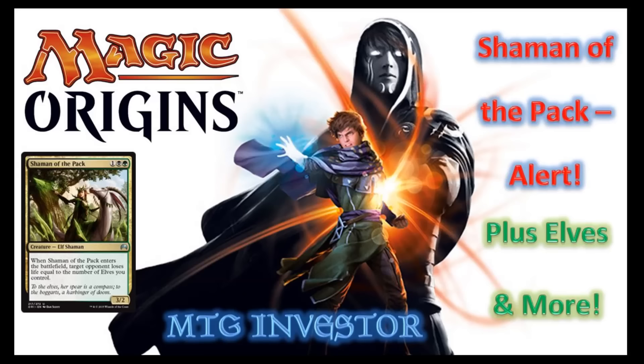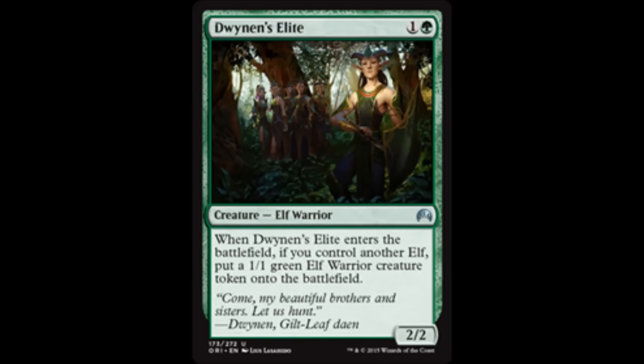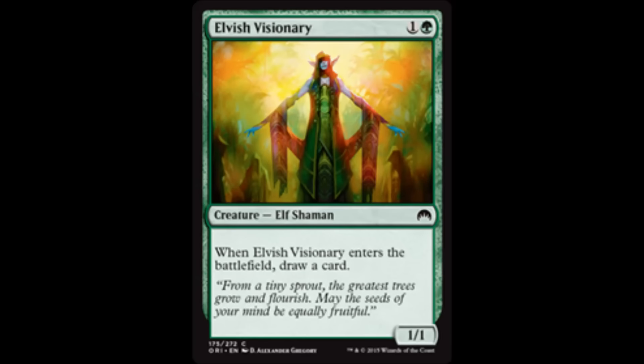Today quite a few Elves were spoiled. We've already seen Dwynen, Guiltleaf, and Dane. Today they added Dwynen's Elite, which is a 2/2 for a green and 1 that when it comes into play, if you control an Elf, you put a 1/1 green Elf token into play. We already saw Elvish Visionary, and today we are also introduced to Gnarled Root Trapper.